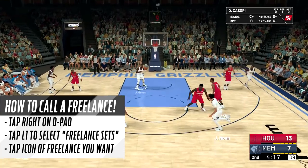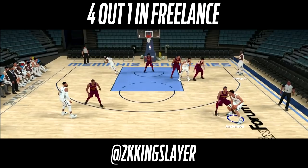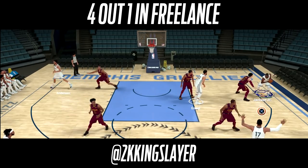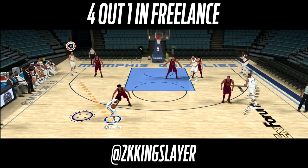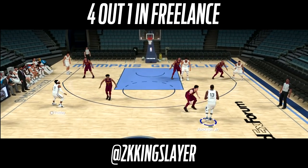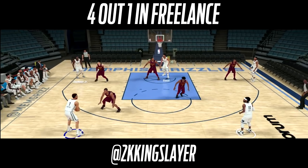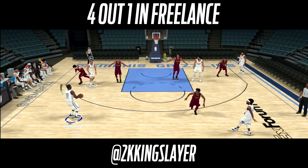In the four out one in freelance, there's motion but not a lot of it leads to direct scoring options — one or two do and I'll show those. You'll see it's mostly guys moving around the outside with your center on the inside — hence why it's called four out one in. Here's one scoring option: swing the ball, pin down screen, three-pointer.